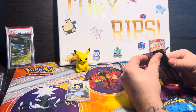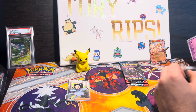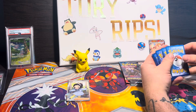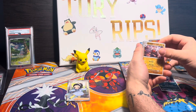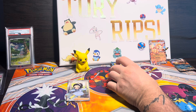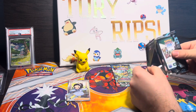Now going into Temporal Forces — one of my favorite sets, right up until Shrouded Fable was released. I'm a huge fan of Shrouded Fable. Excadrill into a Roaring Moon. Now coming down to where we can pull the Greninja 214 — Greninja EX 214.